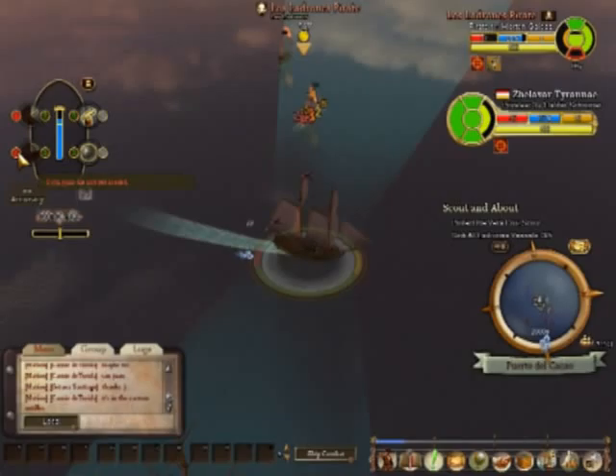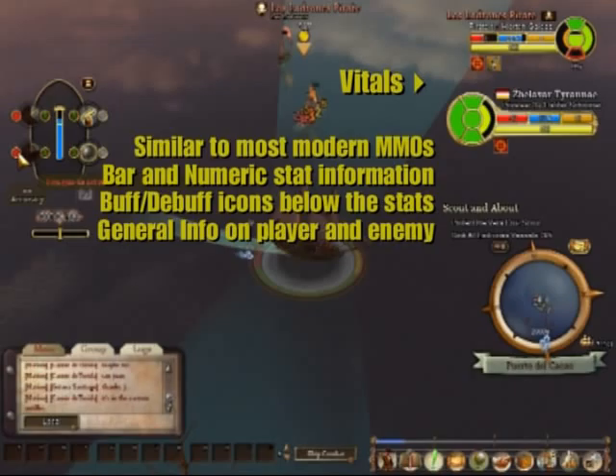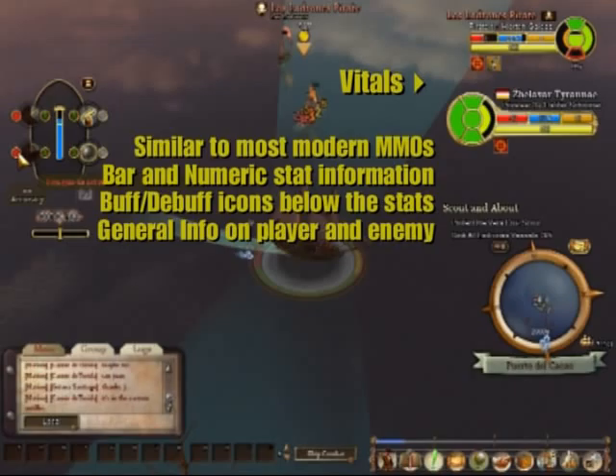The center indicator shows the power to your sails. These are your vitals — I've repositioned them so that they're on the same side to work with, but they're similar to most modern MMO vital sets. You've got your bar and numeric stat information, your buff and debuff icons below the stats, and general info on the player or the enemy associated with it.